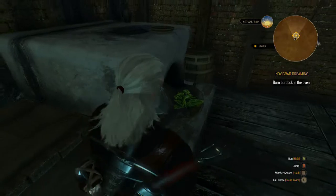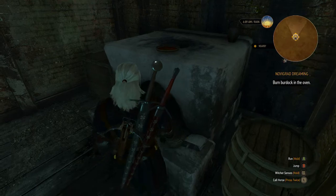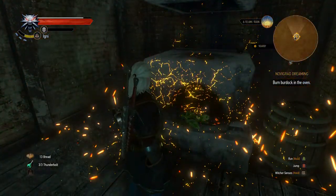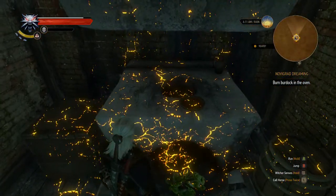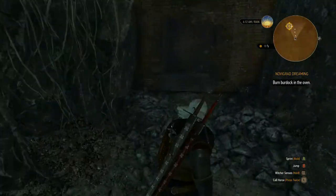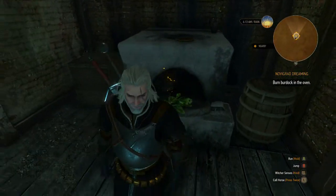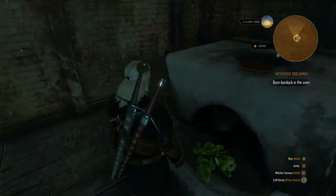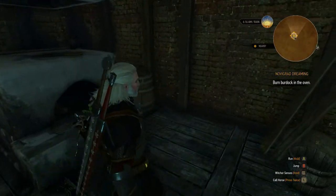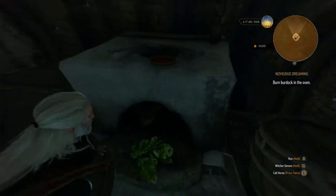Burn burdock in the oven. It cannot pop here — why is it not working? Is there like a switch for the oven? It says burn burdock in the oven. The burdock is there. I don't know what else I can do — there's not another option. Witcher sense, I guess. Let's use witcher sense.